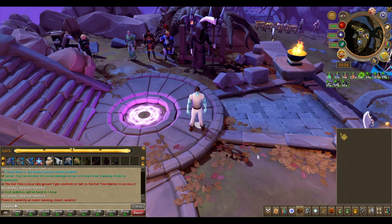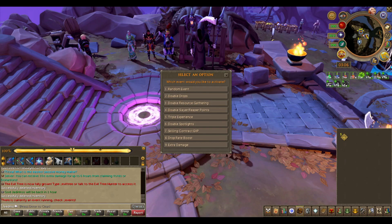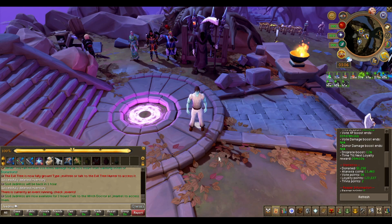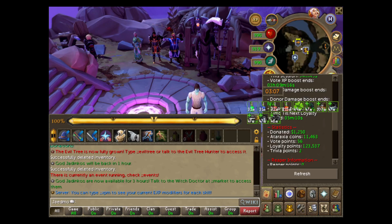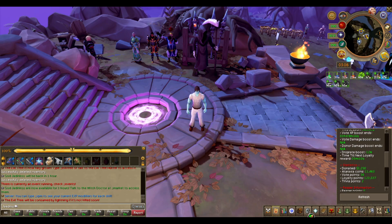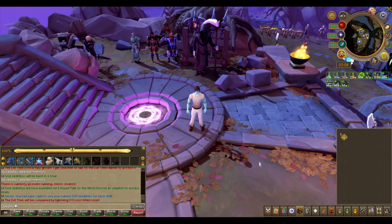If you have the extra damage event active, everyone will deal 30% extra damage globally. If you claim a vote you'll receive an extra 10% damage, and if you donate you'll receive another extra 10% — those two stack, giving 20% total. Voting lasts 6 hours and donating lasts 3 hours. If you're equipping regular void you'll deal 5% extra damage, superior void gives 7%, and superior elite void also gives 7% extra damage.